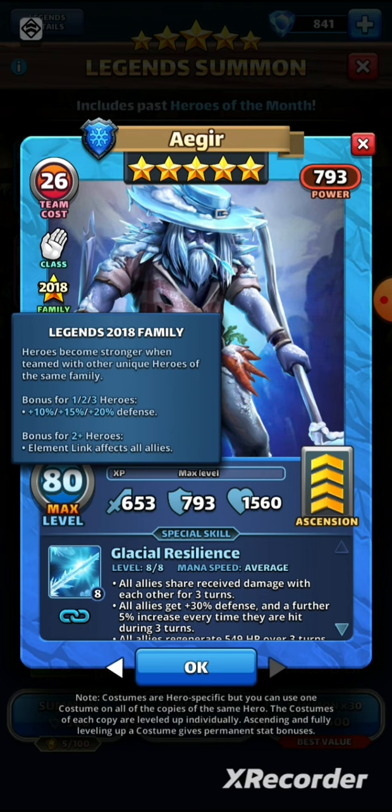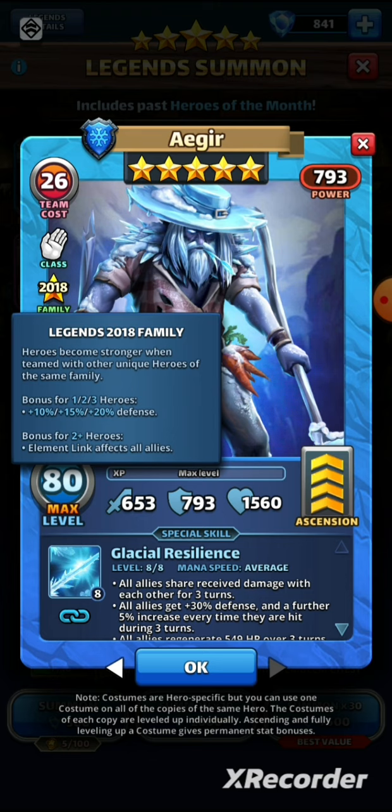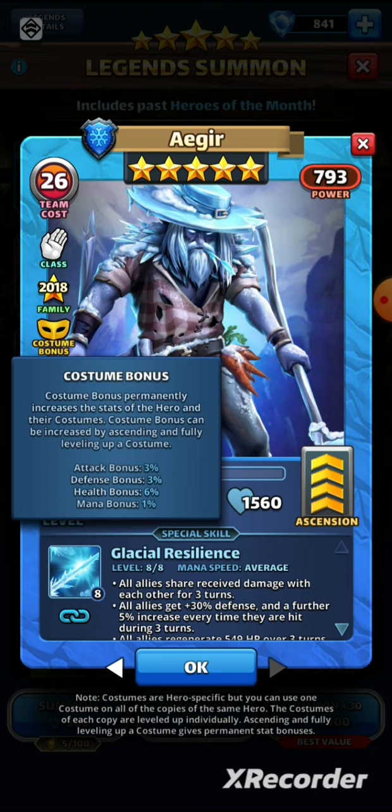He's of the 2018 family, and the 2018 Legends family have a bonus for one, two, or three heroes: plus 10, plus 15, or plus 20 defense — a pretty decent bonus. The element link for two or more heroes affects all allies as well, pretty decent. His costume bonus is an attack bonus of 3%, a defense bonus of 3%, health bonus of 6%, and mana bonus of 1%.